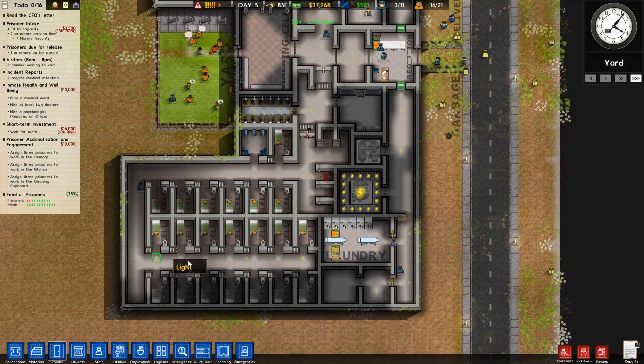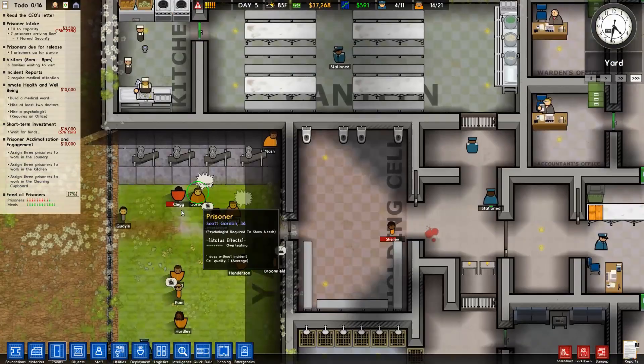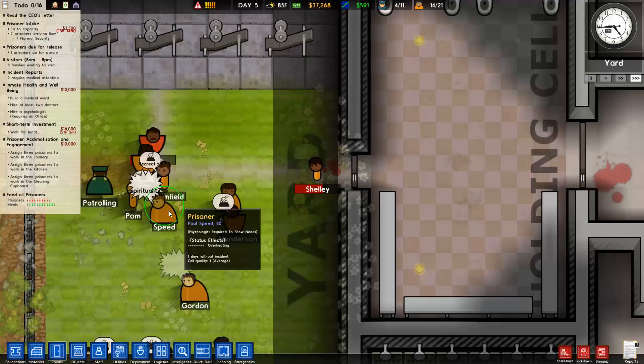So we can bring 21 prisoners in. This is cell block A — this is where the alphas are, the butches. And we'll have the others in cell block B — yeah, that fits. Cell block Alpha and cell block Bitch. We'll have that spirituality room too.